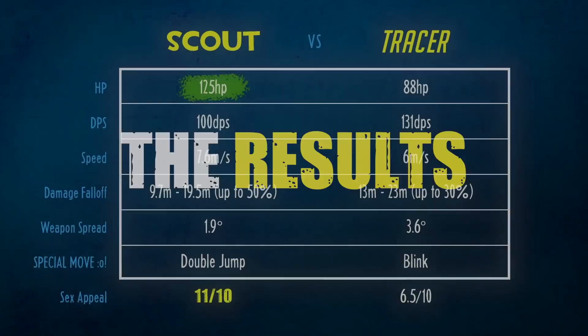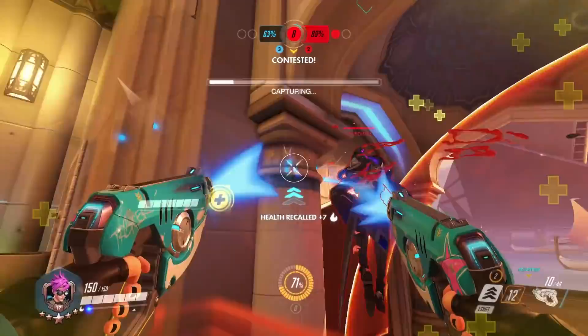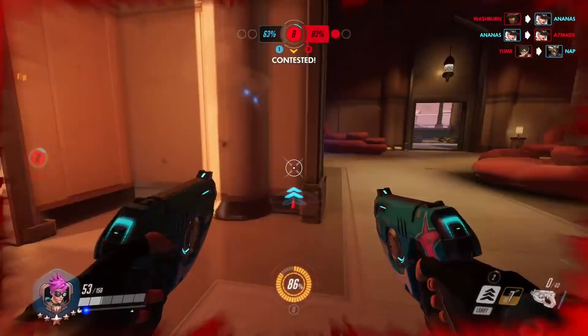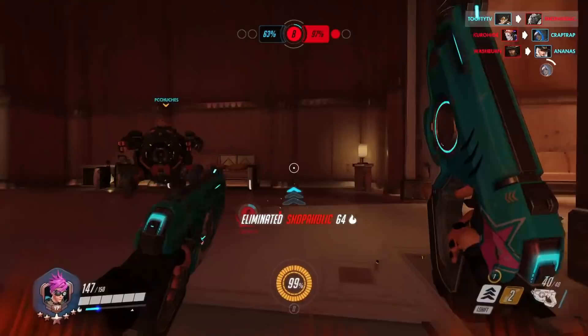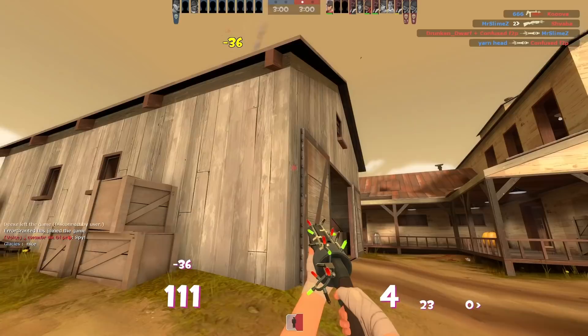So let's review: Scout is tougher but Tracer has more sustained DPS potential. Scout is faster overall, and Scout has better range when considering fall off and spread. A slight change in spread angle has a huge effect — by the time you get 10 meters away, a small angle difference creates a massive actual spread difference. And finally, I don't want to sound prejudiced, but teleporting through space and time is probably a slightly stronger ability than doing a little bonus jump mid-air.